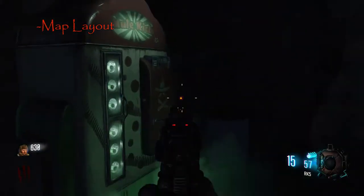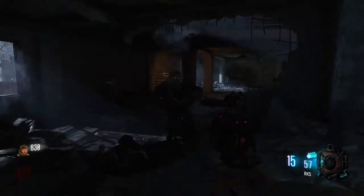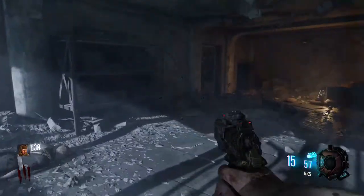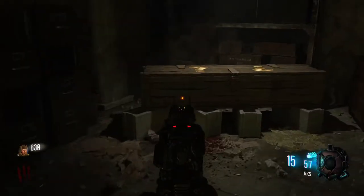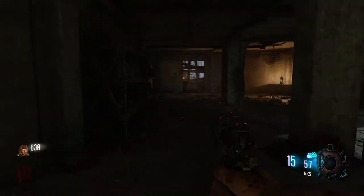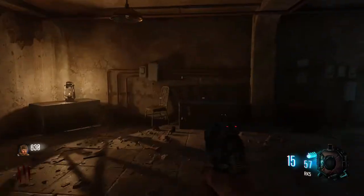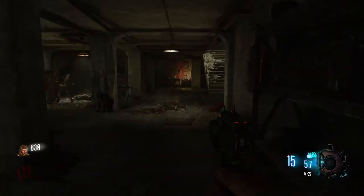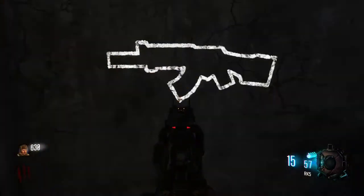Moving on to map layout — starting here in spawn, there's Mule Kick, the only perk machine on the map. There's an RK5 wall buy right there, a Gobble Gum machine on the left, and a Sheiva wall buy there. Head over into the next room and you have a Mystery Box and a couple wall buys on the opposite end of the room — the CUDA on the left and the KRM-262.